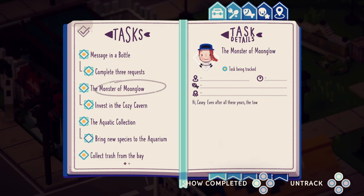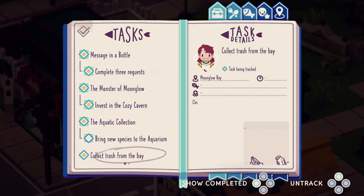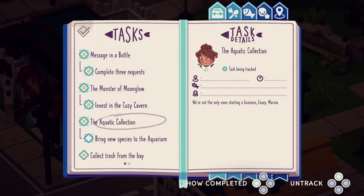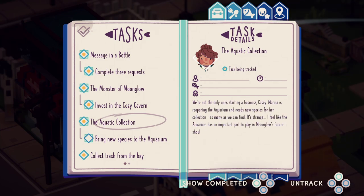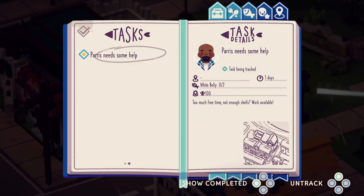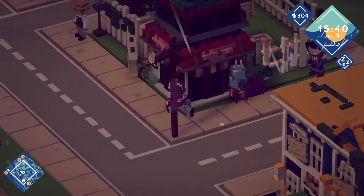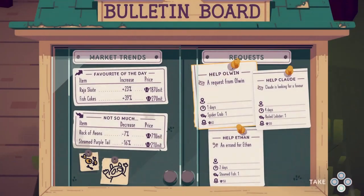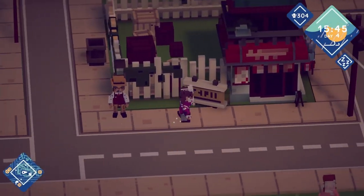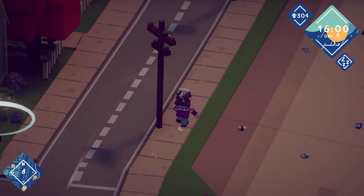Collect trash from the waters near the scrap shop. Invest in the Cozy — did I lose the bulletin quest? Maybe I took too long. That could be a thing — I was out fishing for like two days. In the next episode we'll focus on that. Let's go to the museum first — I'm going to turn in all these extra fish to clear the inventory out.